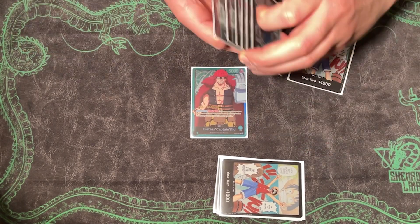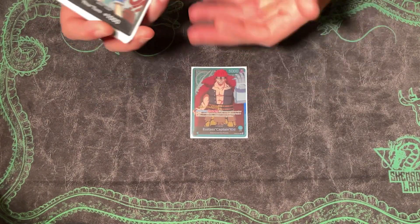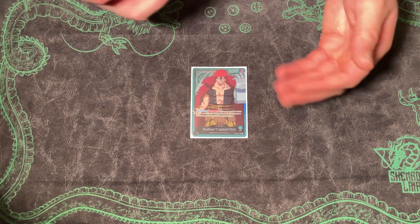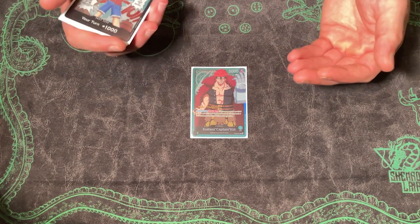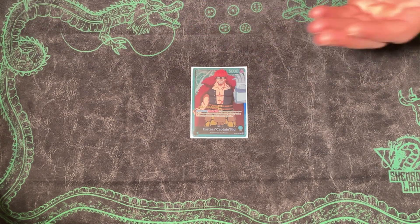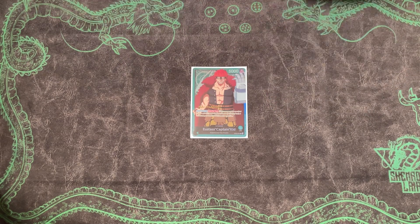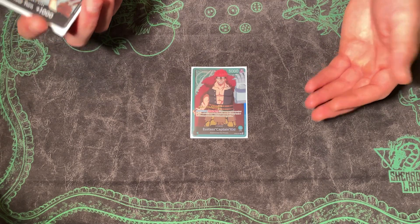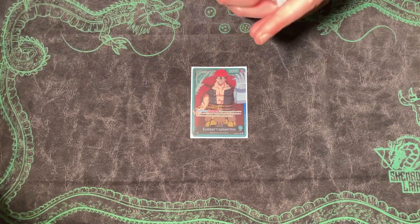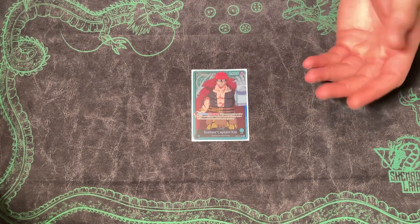Playing out blockers is also important. You might be worried that Kid can easily tap pretty low-cost cards with things like Cat Viper or Okiku, but put it on your opponent to have those cards. In One Piece, we don't draw the vast majority of our deck, so at a key moment it's not super unlikely that your opponent doesn't have the card they need. If you have multiple blockers out, all the better. You do want to stay at two life to avoid getting blown out by the Leader effect if you can help it.